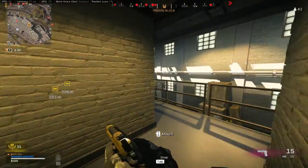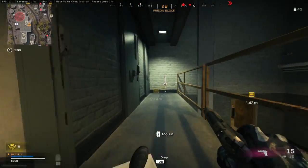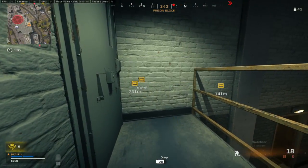Number seven, we have the Brutalizer Street Sweeper. This is up against a wall on this little side area in Prison, the southeast side I believe.